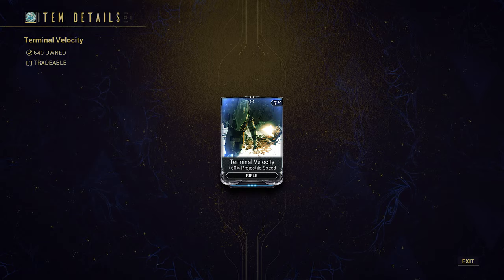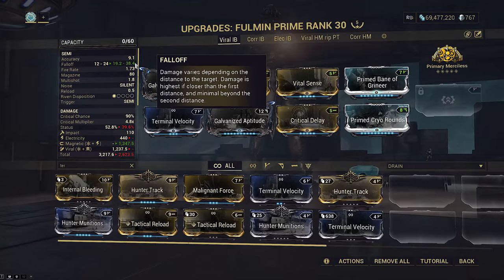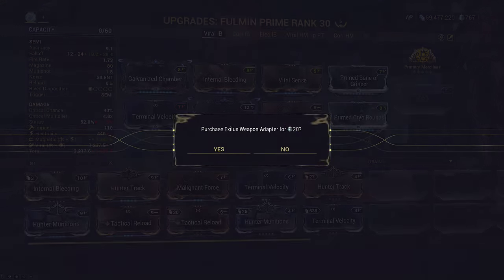Terminal Velocity can increase this further if needed, to 19.2–38.4 meters fall-off. It loses two-thirds of its total damage at the edge of its range, which is still pretty good.